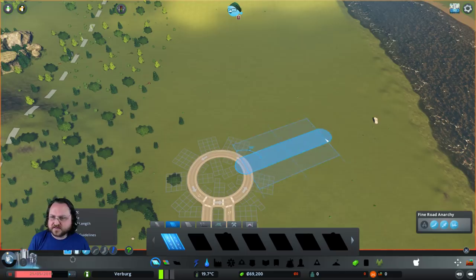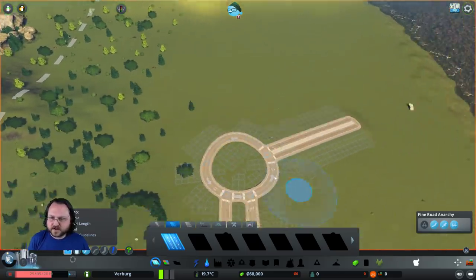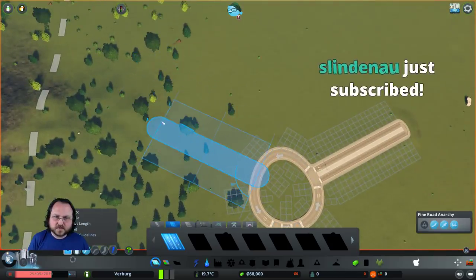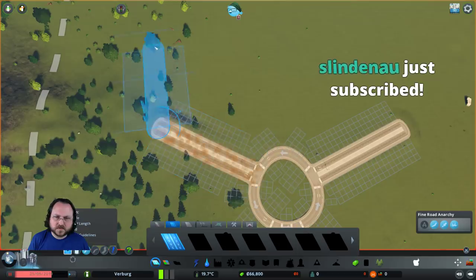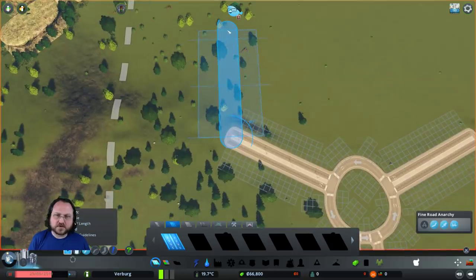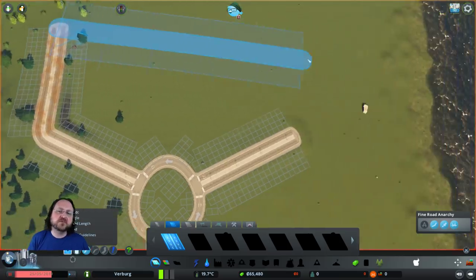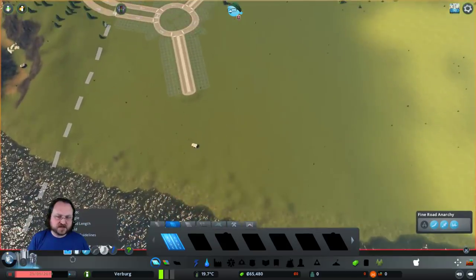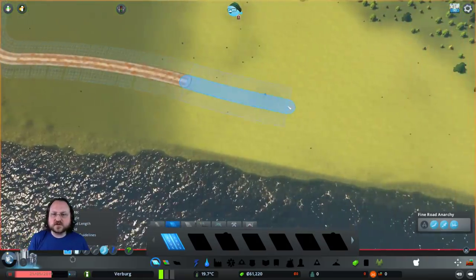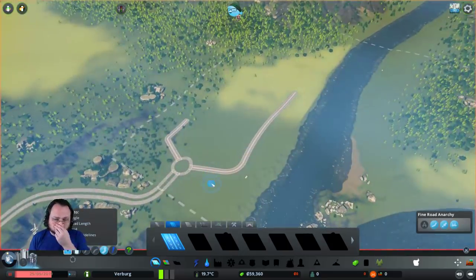Sort of straight, and then I think we'll sort of more or less follow the edge of the river. Oh, it distorted my lovely circle! What's the correct angle I want to do here? This is my angle face. Looks kind of okay. A little more curvy - follow the edge of the river, something like that. We've got to be careful - these roads are really expensive.